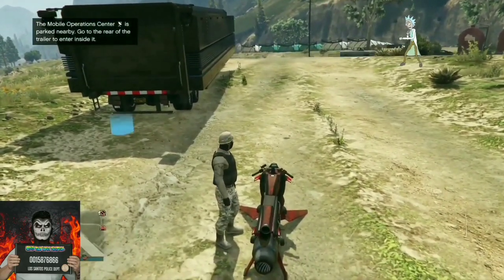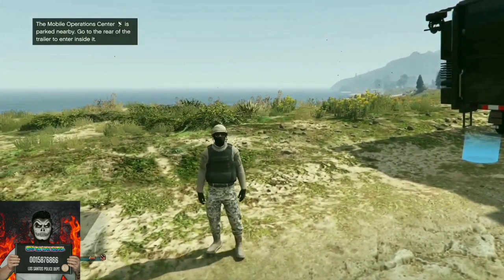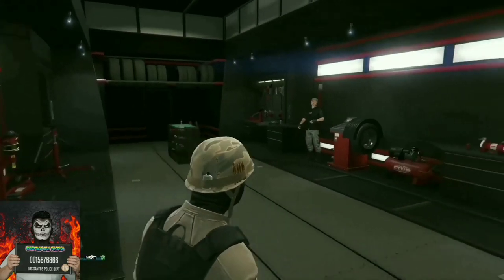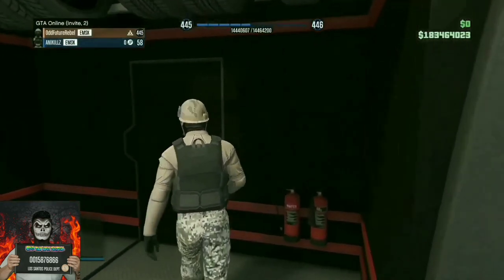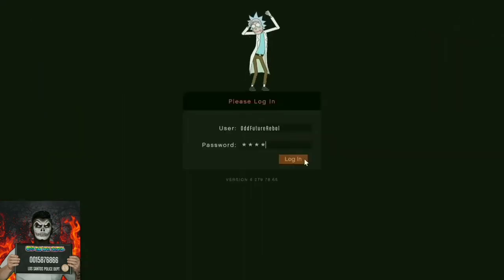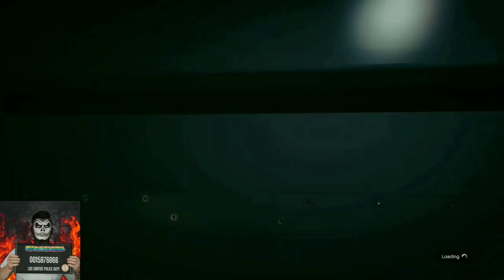Call up your mobile operation center, register as CEO, and enter the cab of the mobile operation center. The black joggers do not delete outfits, by the way. After you enter the cab, there should be a touchscreen device all the way inside your mobile operation center — on the left or right side of the wall. Once you find it, push right on the d-pad.